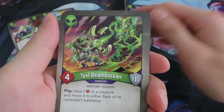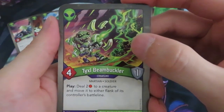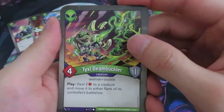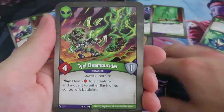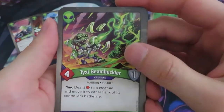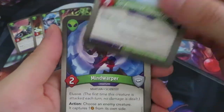Then we've got a Tixel Beam Buckler: four power, one armor. Play, deal two damage to a creature and move to either flank of its controller's battle line. I've got another deck with two of these and I really liked them. They're a really good creature in house Mars because there are a lot of effects that allow you to buff your battle line, battle-line-aware creatures, deploy abilities, and abilities that only work on a flank. Then we've also got a Sky Booster Squadron — you can reap and return it to your hand. That could be useful if we have something like a Mother Gun.